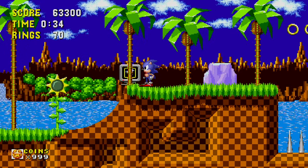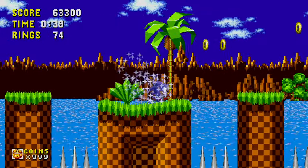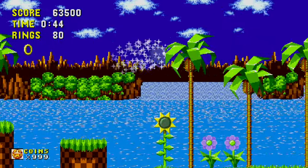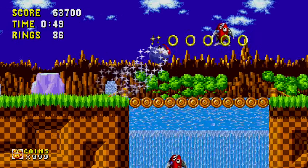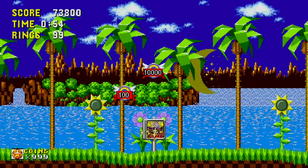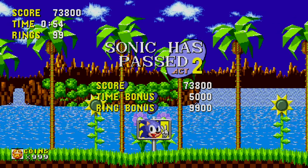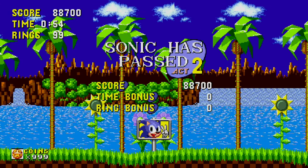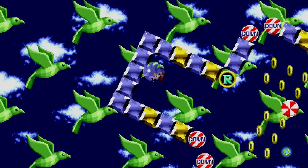I mention this in every single Sonic LP I do, but the main villain of this series, Dr. Eggman, actually has two names. Eggman is his original Japanese name, but in the US releases for the original games, he was renamed to Dr. Ivo Robotnik. I think both names are equally silly — maybe Robotnik sounds a bit cooler — but in the Origins re-release, pretty much every official source refers to him as Eggman.